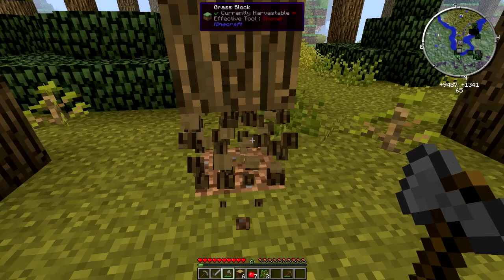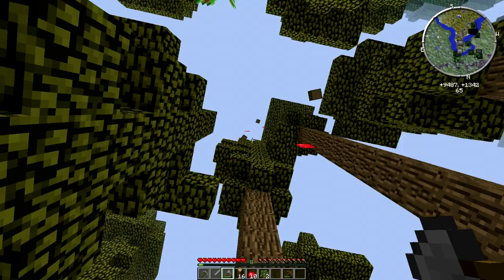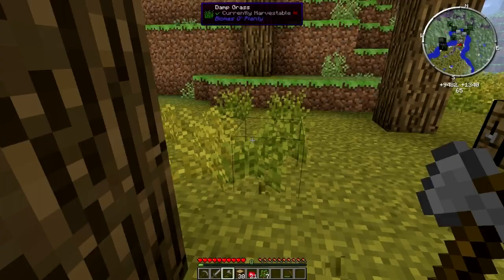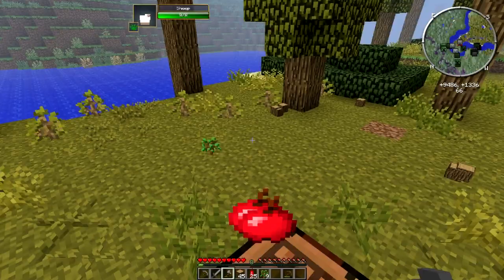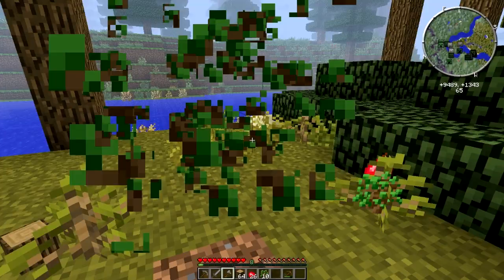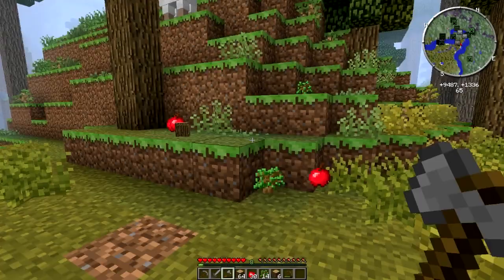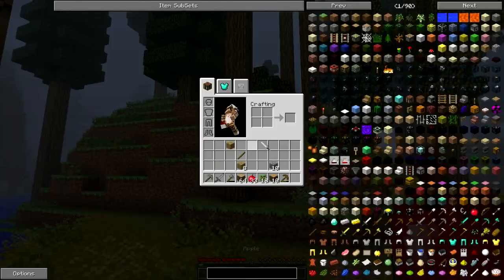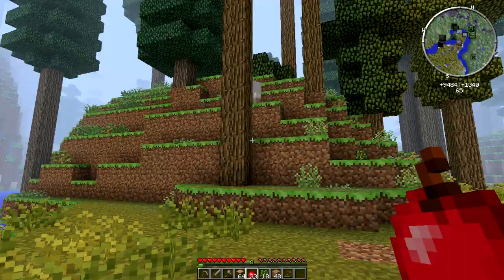We need to clear out this area because we don't want any more trees growing back. Let's cut down the whole tree — do not want a sapling growing there. We got some wood. Should we make the house outside or should we make it like a treehouse? I think we should make it a treehouse.